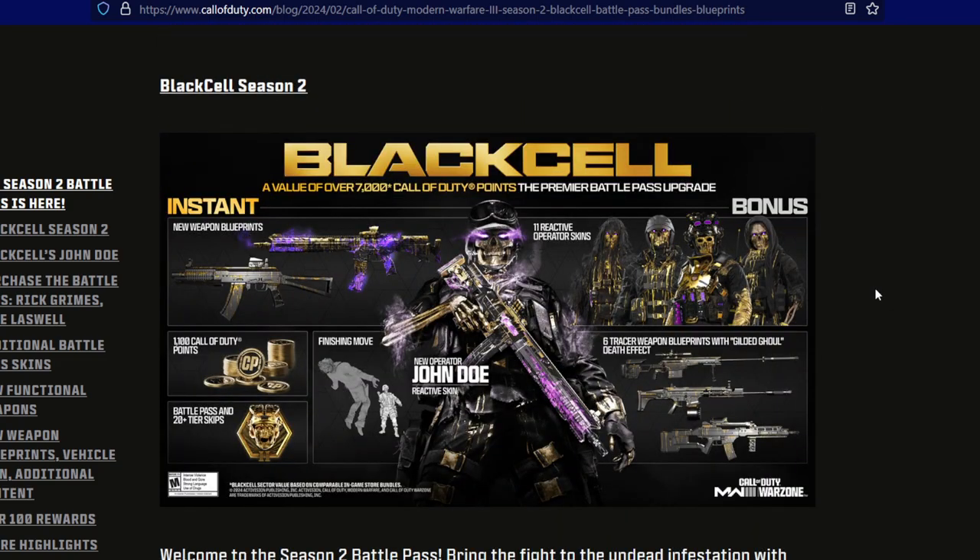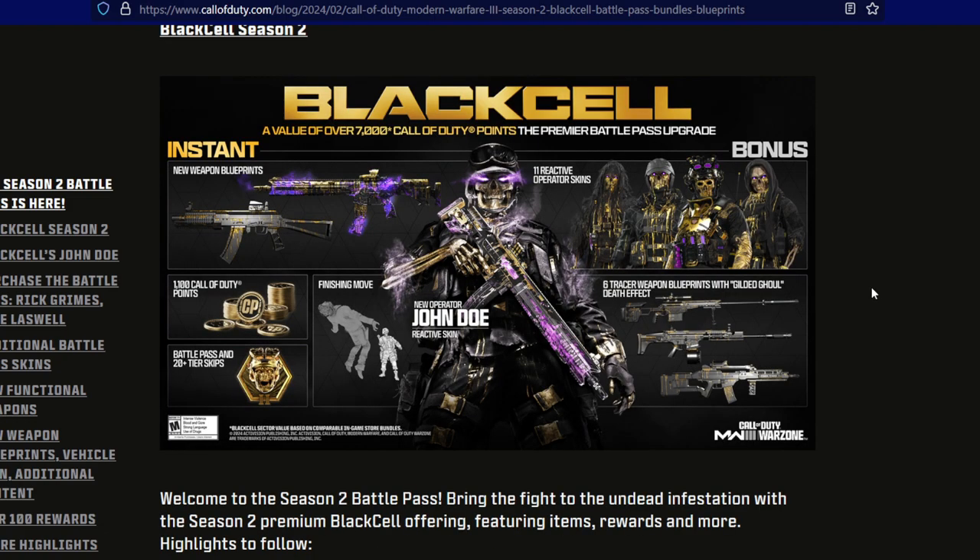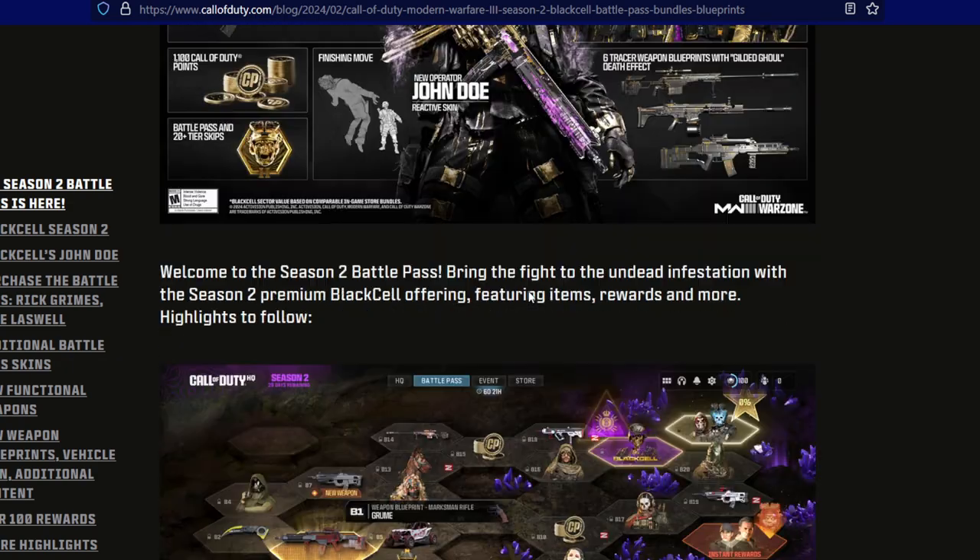We got our Black Cell Season 2 roadmap right here. We got new weapon blueprints, 11 reactive operator skins, 1100 COD points, a finishing move, the battle pass, and 20-plus tier skips — 25 if you're on PlayStation, 20 if you're on Xbox. We got the John Doe operator and six tracer weapon blueprints with a gilded ghoul death effect. I love this purple theme and the reactive skins — they really did a good job.